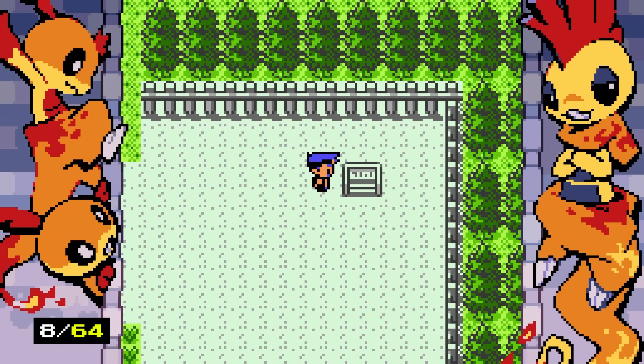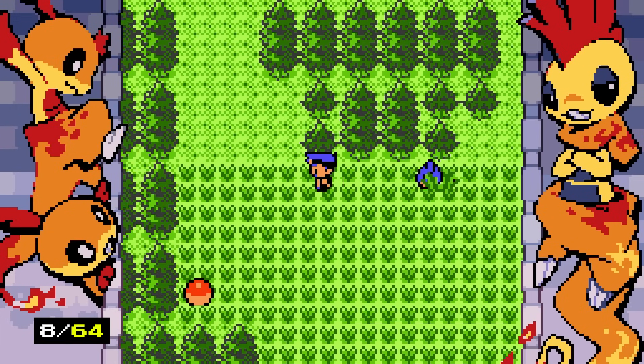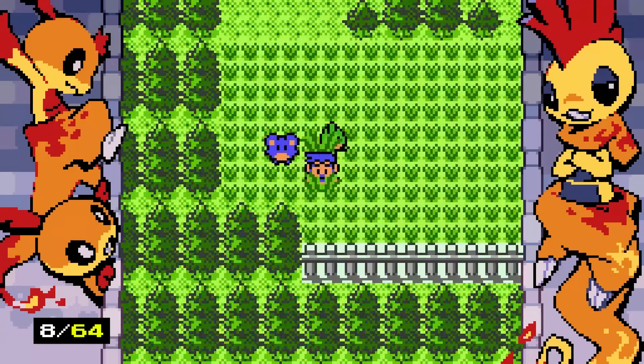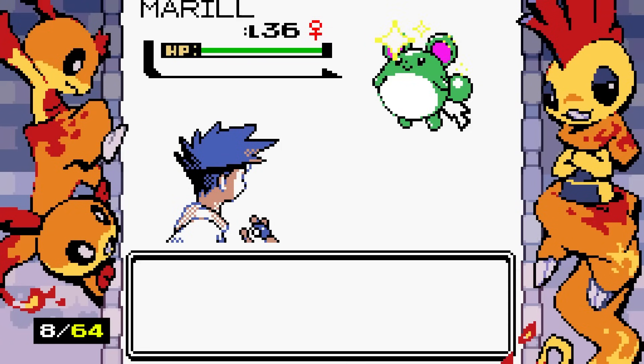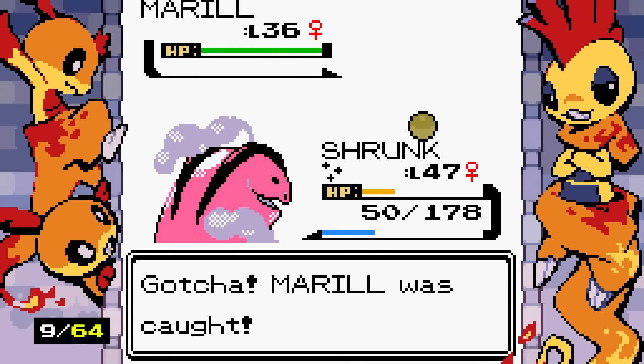Trail B lists known species as Marill, Chikorita, and Snubbull. There are some really good Pokemon here. There's a Marill horde, and — oh my god — there is a shiny one! Hello, come here Marill! I'm not gonna lie, I like shiny Marill a lot. Go to sleep!